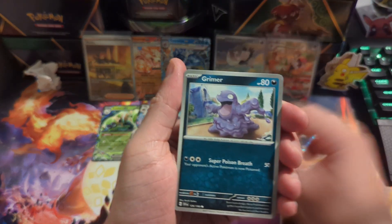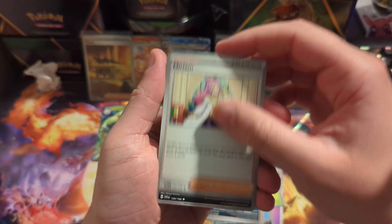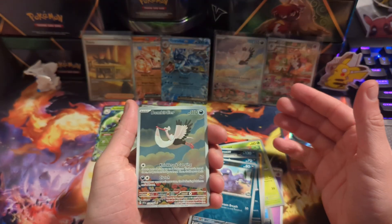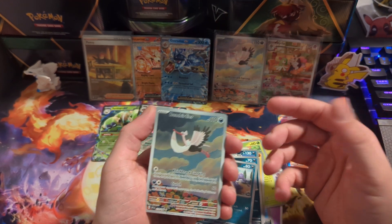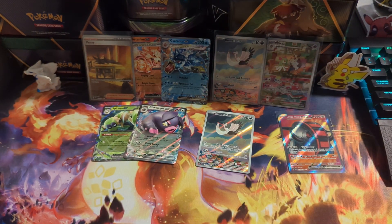Grimer, Cacnea, Sandile, Miriam, Spiritomb — oh, another one! Why are we doubling up on the illustration rare so much? I doubled up on two illustration rares — that's so bizarre.